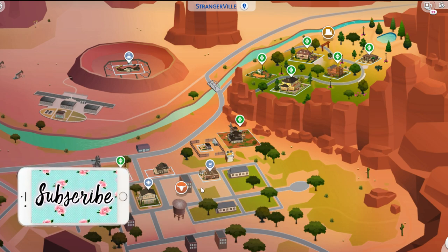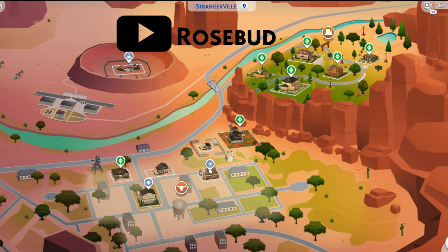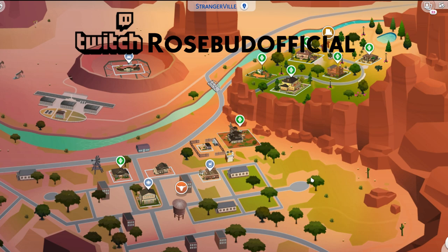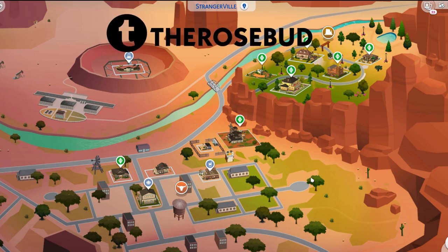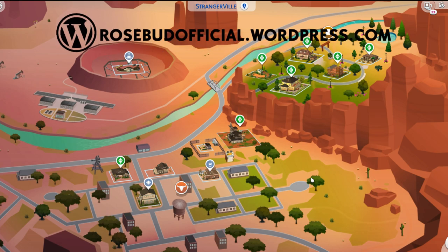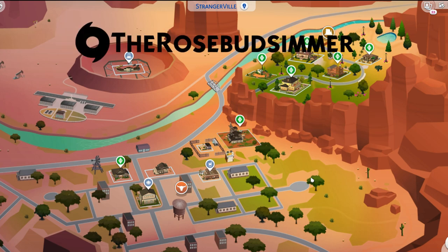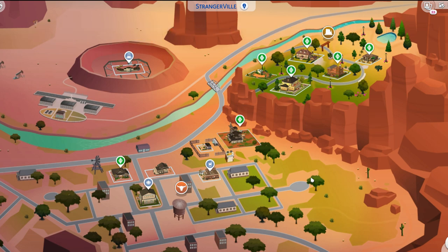Before I show you guys all my townies and later in this video all the new households, houses, and buildings, I want to get the boring stuff out of the way and tell you how to download this and the functions of save as — which aren't boring but are essential to having this in your game. I'll insert a clip from last time. The same rules apply, and I'll put a timestamp so you can skip to when I start talking about Strange Town and updates to Pleasant View.